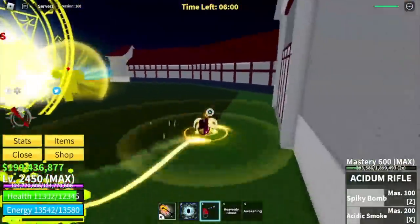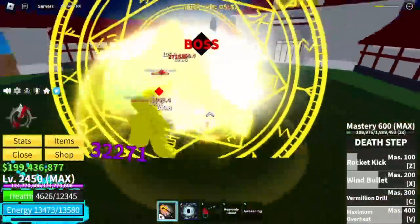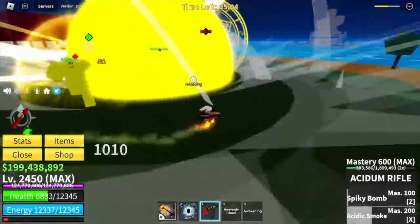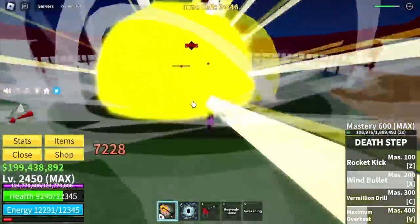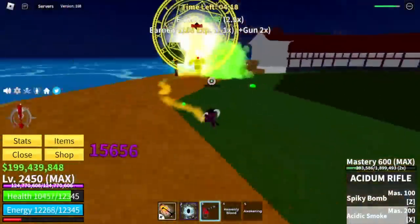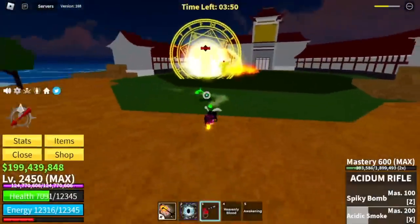Even though there are 2 Buddhas left, it's still hard to defeat the boss because they can damage you with their skills and knock you back. I tried to use my Death Step to stun the boss and was able to do it, but sadly my awakening is almost out. So I tried to charge my awakening bar — it's kinda annoying. If only I can burst these small Buddhas fast enough, I can show you that we can defeat this boss only using Death Step and V4 Sky. I am patiently defeating them using Assydium Rifle Z and X skills, plus Death Step's X skill — slowly charging up the awakening bar.